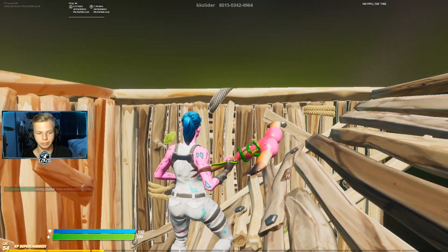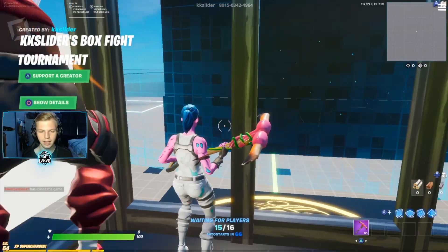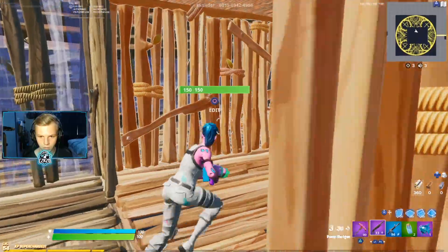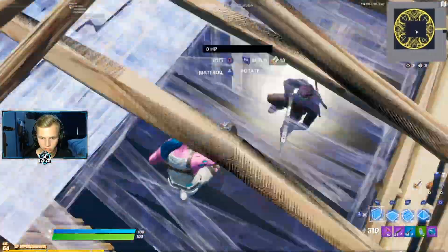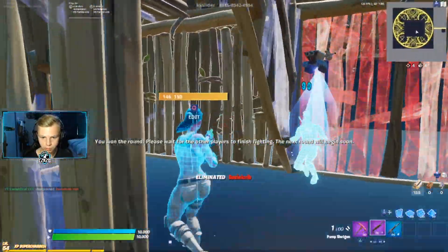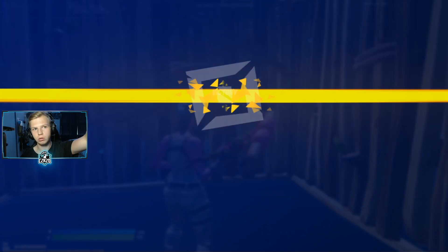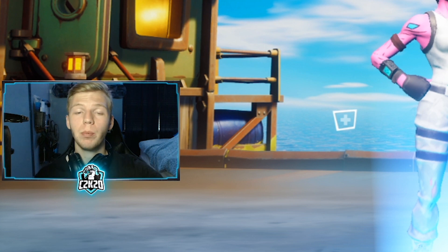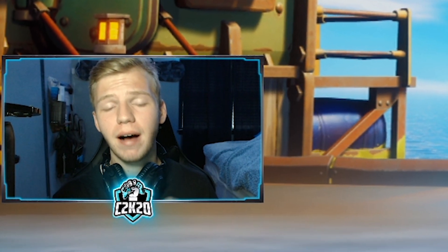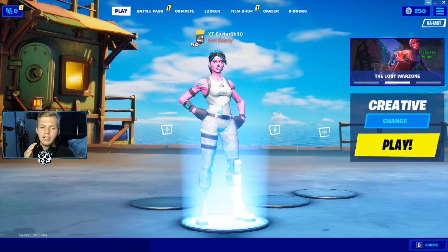I think we just took the dub. So far with controller scroll reset we are two for two — seven for seven rounds, however you want to look at it. We won another one — three for four in these box fights. For the rest of this video I'm going to be in my own creative server on around 30 ping, playing against Ethan, who's been in a couple of my videos. We went three for five and won like 13 or 14 rounds, but this way will be a better test on lower ping.